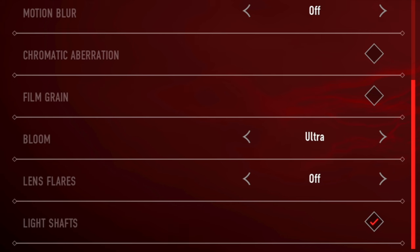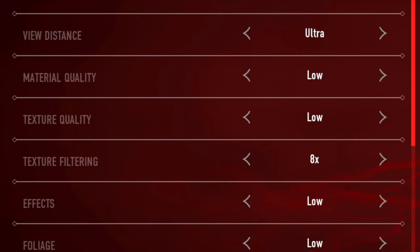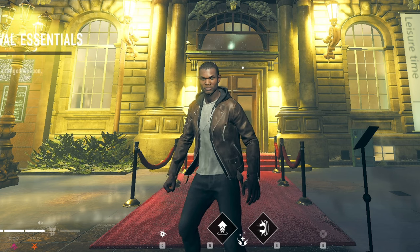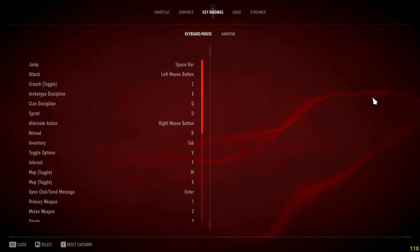For lens flares I have it off, and for light shafts I have it enabled. If you have a lower-end PC, you don't need to copy every setting since it could reduce your frames. For lower-end PCs, focus on view distance, lighting quality, and bloom — those three most determine how bright the game is and how far you can see, so prioritize those.